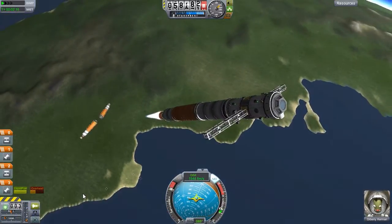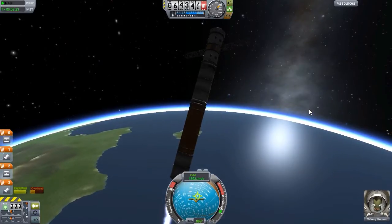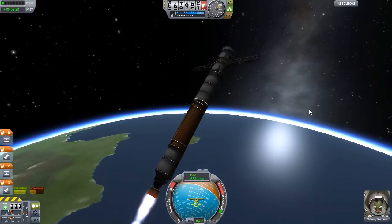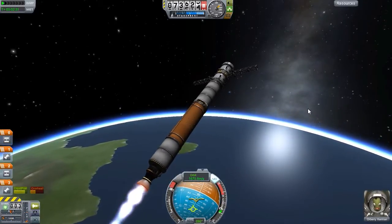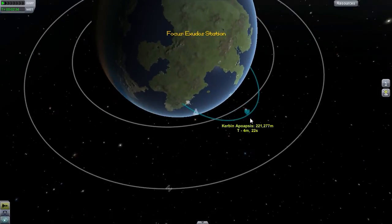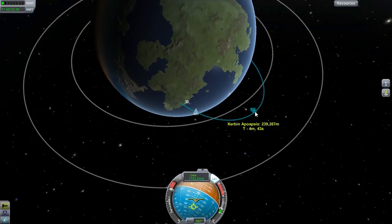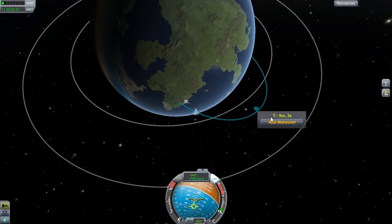Nope, wrong way, wrong way! Point down, point down, point down. Okay, there we go. SAS back on. I'm going to get it up to 250 and cut it there. I think that'll be a good way to go. Bam, there we are. Let's pop a maneuver node. A little more, a little more — what's that? 229... 270... 255, 245. I can live with that.